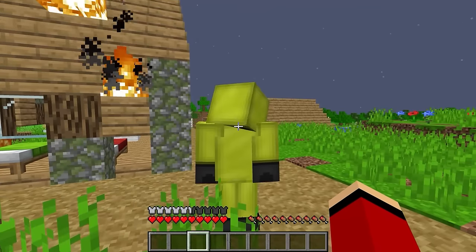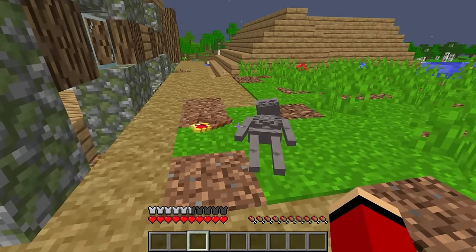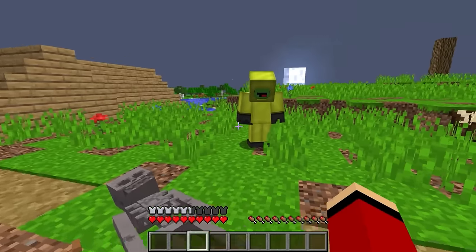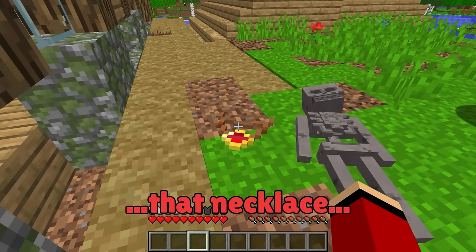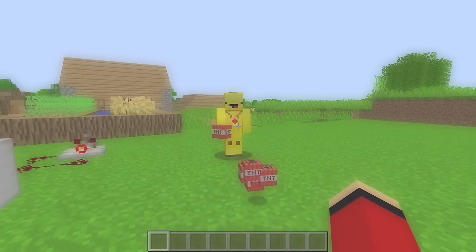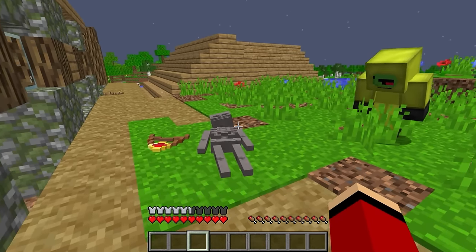There's something there! What is it? There's something there! That's a skeleton! No kidding! I know that necklace! That's Banana Kid's necklace! Banana Kid always wore this necklace! That means this skeleton is... Banana Kid?